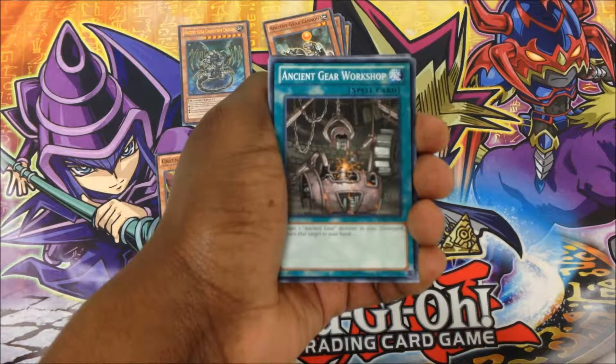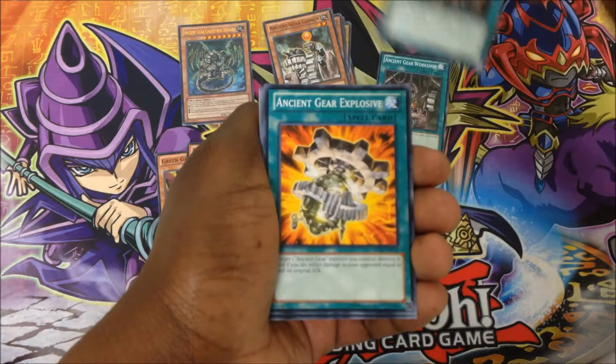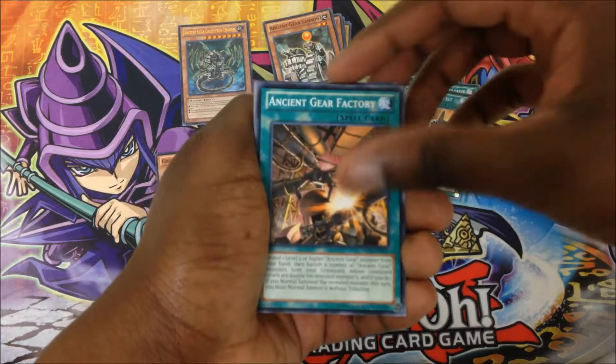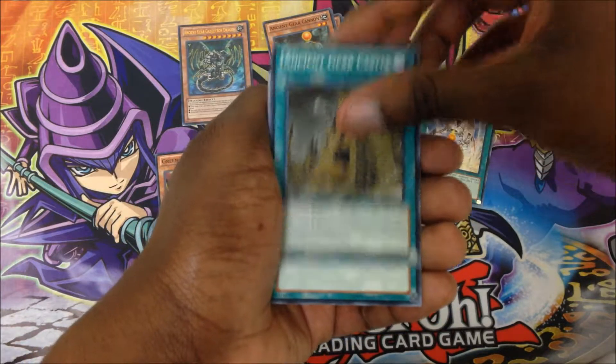Now to the spells: Ancient Gear Workshop, Ancient Gear Tank, Ancient Gear Explosive, Ancient Gear Fist, Ancient Gear Factory, Ancient Gear Drill, and Ancient Gear Hustle. It has a nice reprint of a Mystical Space Typhoon-type card.